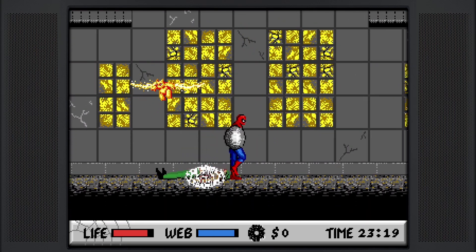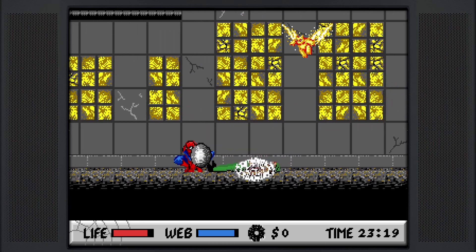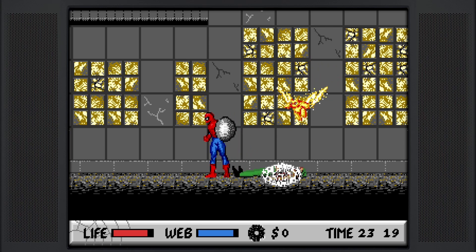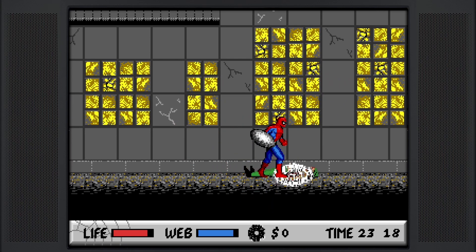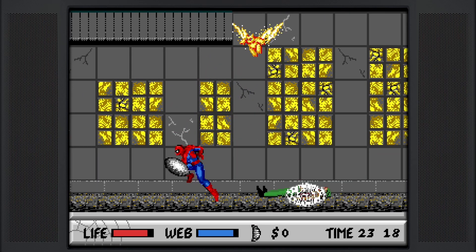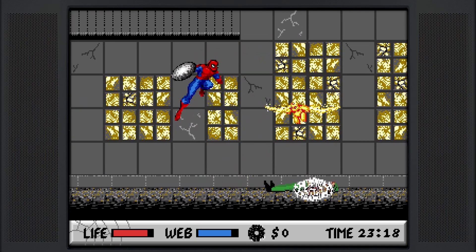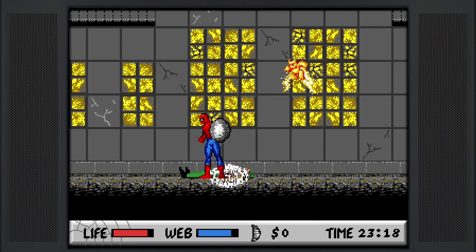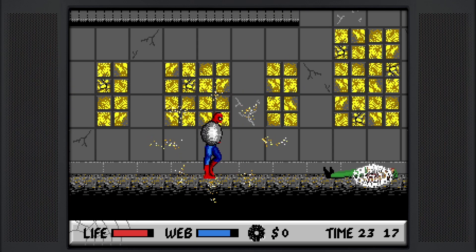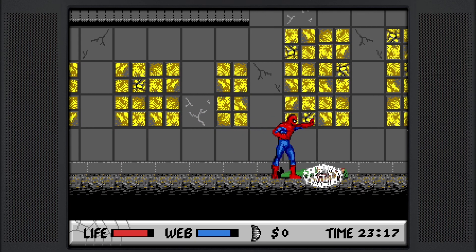We're just going to do the same thing here — try to jump kick him. We knocked him down and didn't kill him; he's going to come back up and the next hit should do the trick. We're having a little bit more trouble here, so it's advisable to have that web shield out — otherwise we'd be taking damage each time. You might be able to shoot him with web, but I just choose to go for the melee.